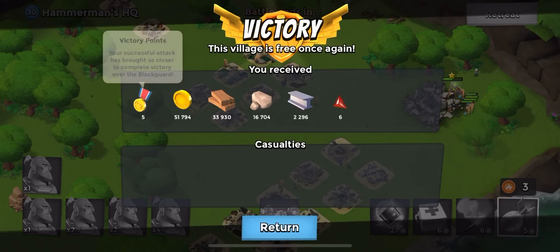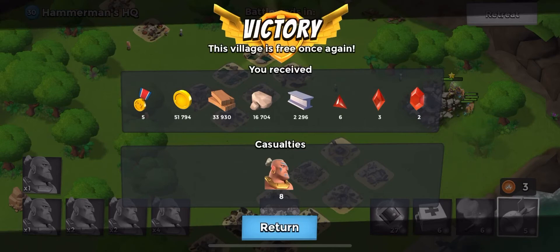Right here, we unlock five victory points, plenty of magma crystals, shards, and fragments. And we only lost eight soldiers.